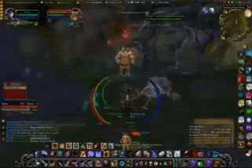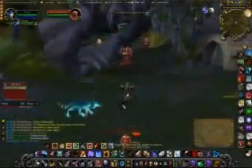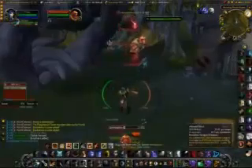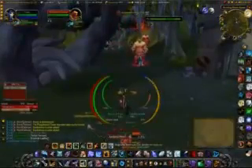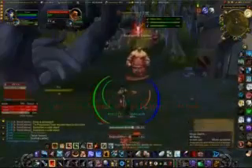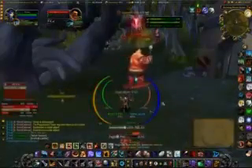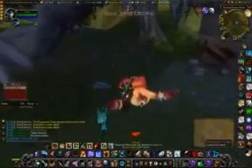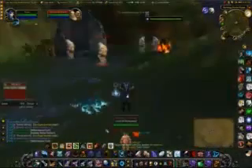Here we go with feign death while he's trying to cast. This is something a lot of hunters don't realize — use it. It will interrupt the casting sequence of NPCs or in PVP. Use it a lot, they just hate it. Here I'm going to pull aggro off my pet just to show the fact. Just feign death — no harm in it. Let your pet regain aggro. Why would you want to pay repair bills when you don't have to?